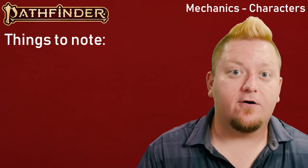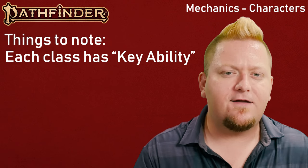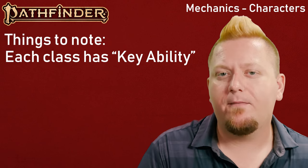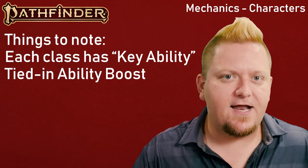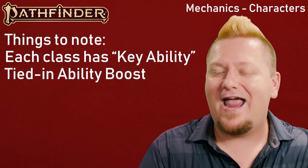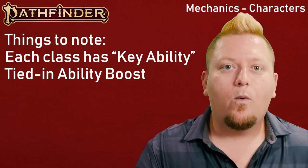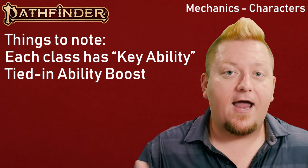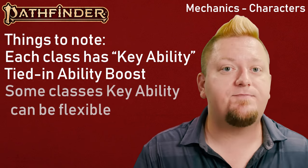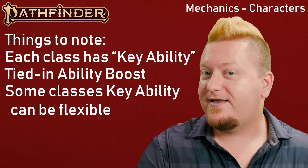Each class also comes with a key ability. This key ability defines the class's most important ability score and gives it an additional ability boost. This is, in essence, the ability that will define any DCs for your character — like Intelligence for the Wizard, which helps determine your wizard's spell DC or difficulty check. Some classes give you a choice between two abilities, so fighters can be Strength or Dex-based.